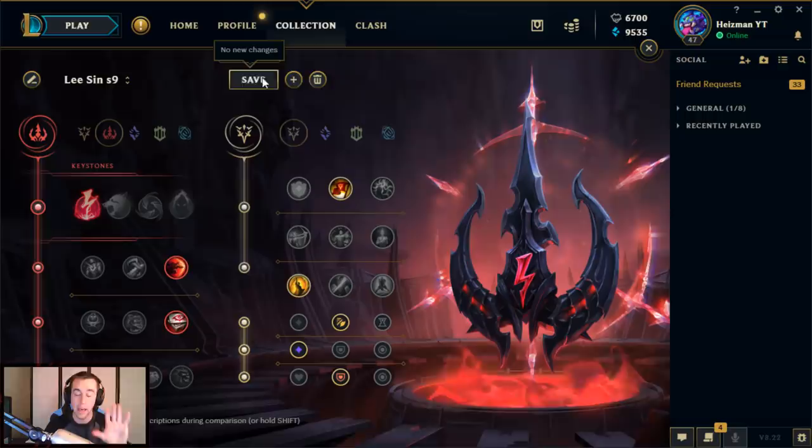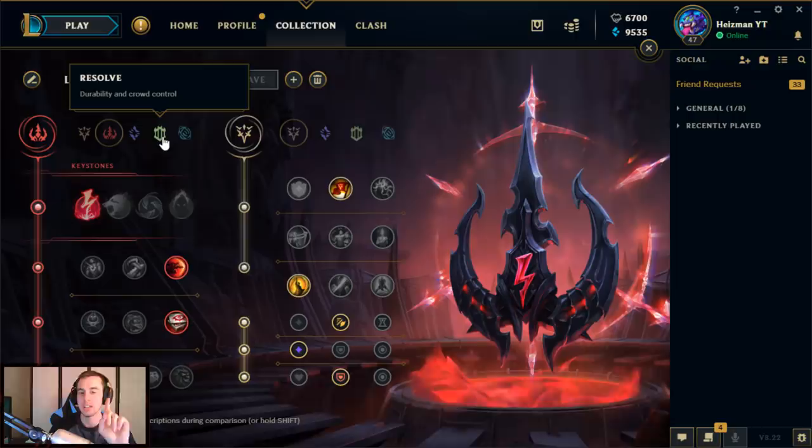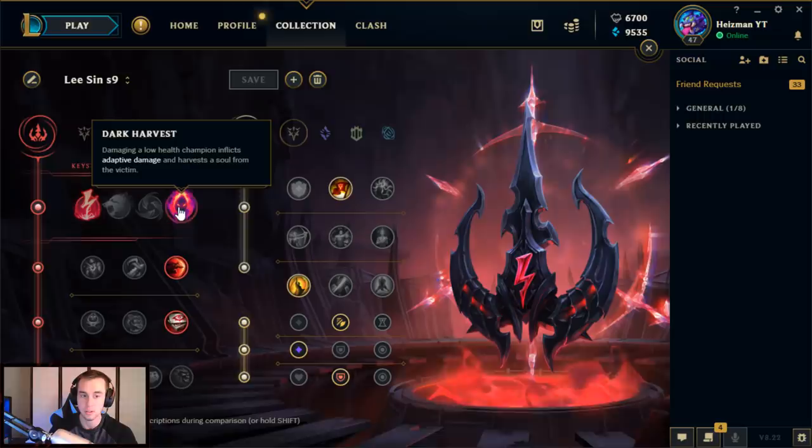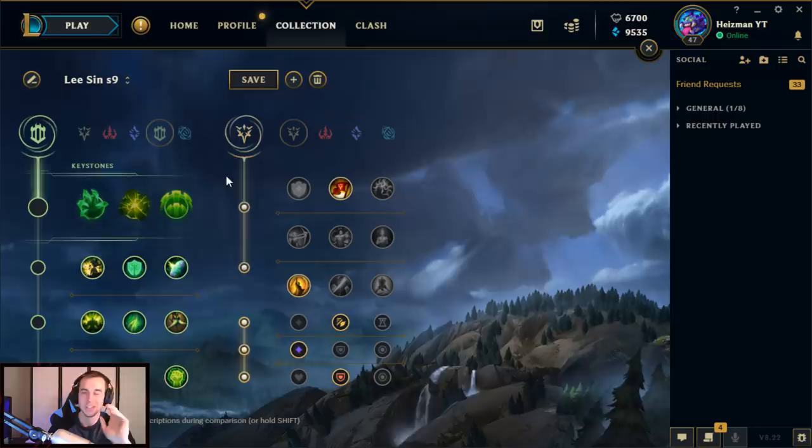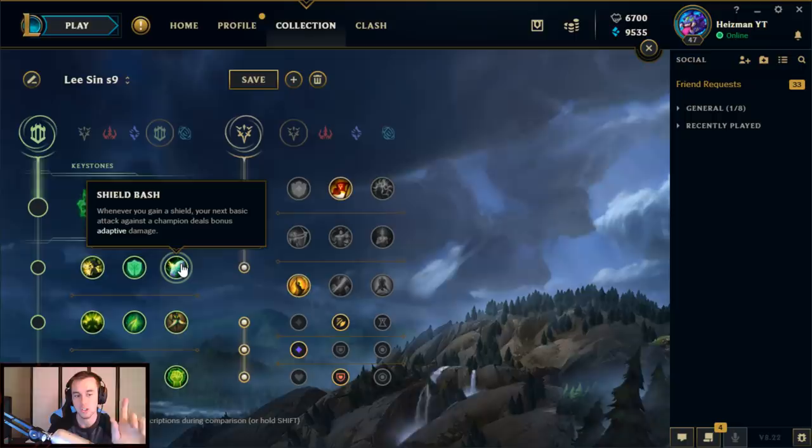So this is what the rune page is going to look like for Lee Sin Season 9, at least so far. It's subject to change — I've got to do some play testing. But there is a really interesting rune I wanted to talk about. With Dark Harvest being gutted and Electrocute not being that great, this could potentially be an option. Now it is in the tank tree — or the resolve tree — which I don't love, because there's not really much in here besides this rune, but it's interesting.